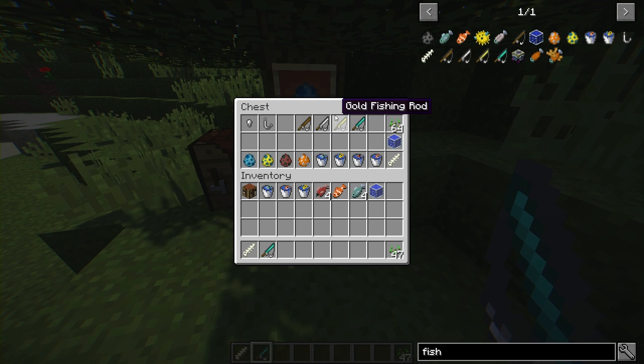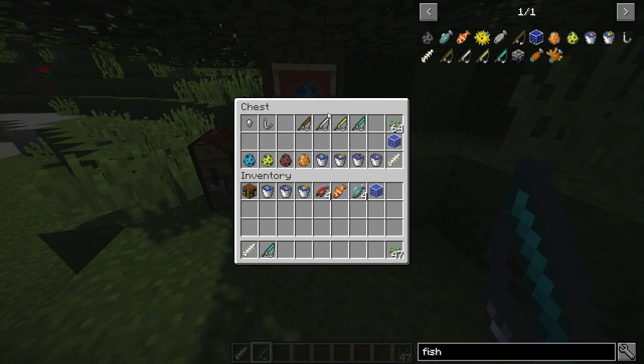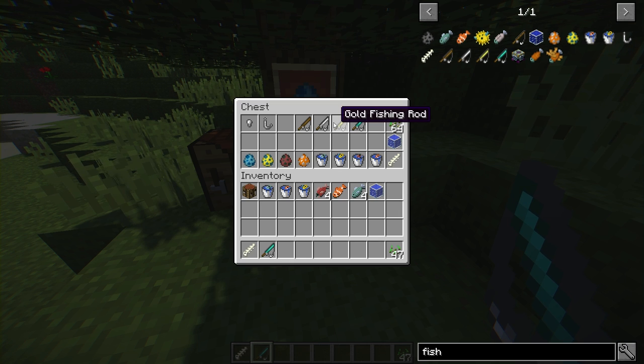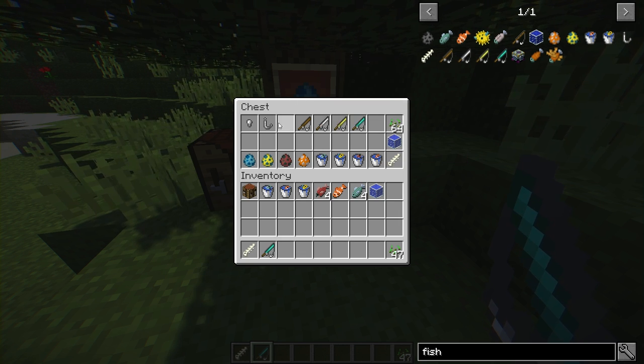You might be asking: what's the point of these different fishing rods? Basically, to catch anything from this mod — any of the new fish — you're going to need to use one of these rods. The vanilla one will not work. If you try to use it, the only thing you'll get is fish bones. So just don't even bother — use these four.